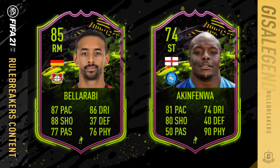Hi y'all, welcome to this Fool Breakers content for Kareem, Belarabi and Akin Femmla through objectives. You also have a league player, Mollet, to work through as well. So plenty to get yourself occupied.